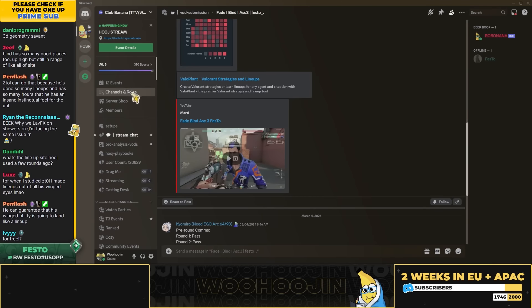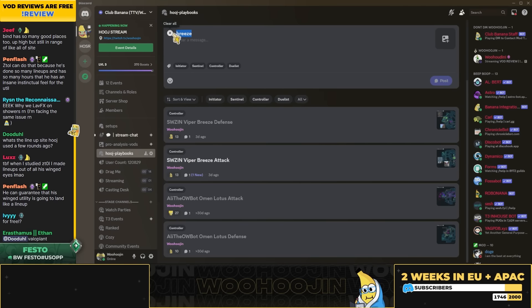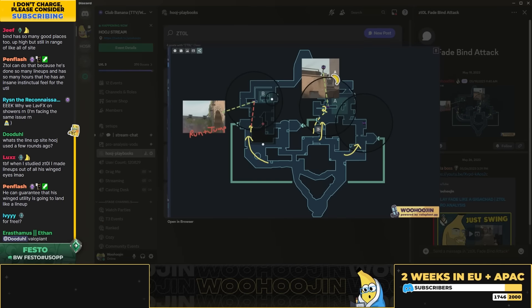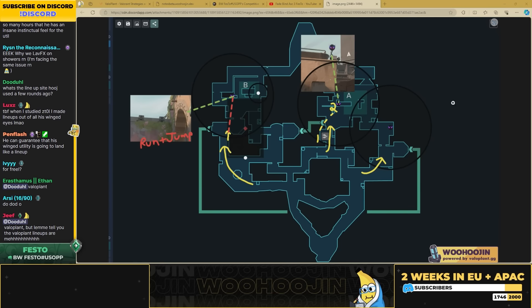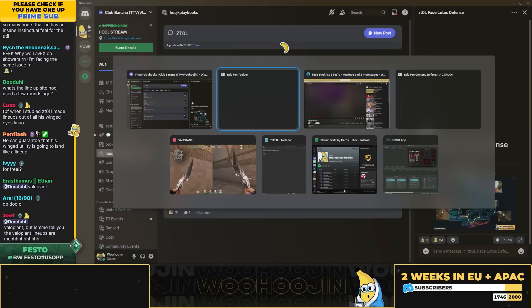To be fair, when I studied zetal I made lineups out of all his winged eyes. His eyes are too consistent. I had to learn how to throw his — yeah, because notice in the valo plant, you're copying this one from the plant. Notice where it lands — it's landing on the corner of the ledge when zetal throws it. But you're dead ass just taking this playbook and running with it. I watched one VOD, man. If I were learning Fade I would not take one Bind VOD and be like 'that's enough, this is what he did' — there's so much more.